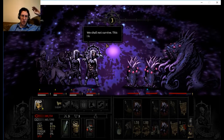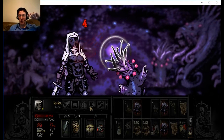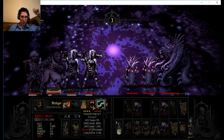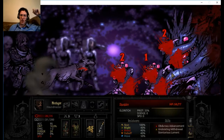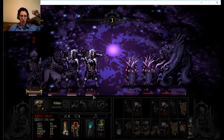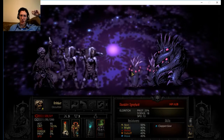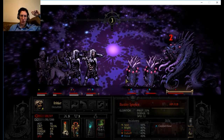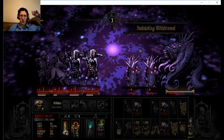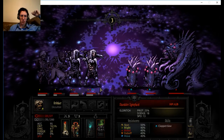I wanted to make sure I got this one because it's an interesting setup and there's a good chance I'll get some really cool item out of this that I wouldn't be able to get otherwise. They don't have great bleed resist, let's try this. I know I'm taking a little bit of a risk by not healing right now - I want to try to do a little more damage before I start healing. I'll probably start him healing people on the next turn.